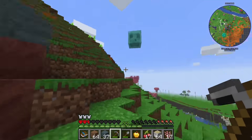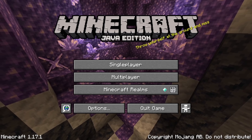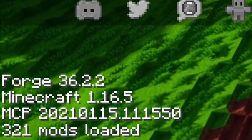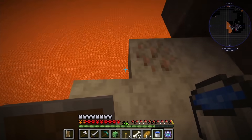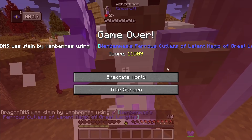Imagine trying to survive 100 days in hardcore Minecraft, where all it takes is one death and your entire world is gone. But instead of the normal challenges of vanilla, you're playing Enigmatica 6. This pack has over 300 mods and introduces tons of features — spooky lava caverns, beautiful end islands, and zombies who can deal 8.5 hearts of damage when you are 13 hours into an attempt.